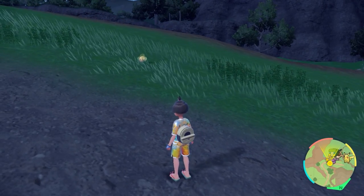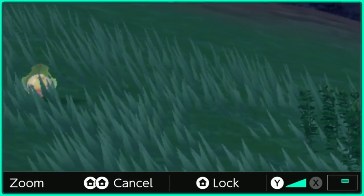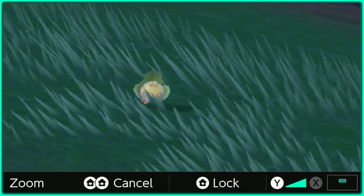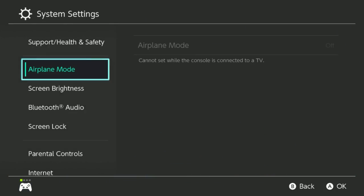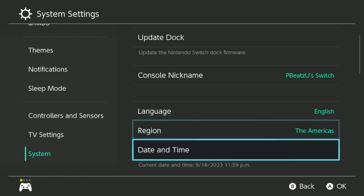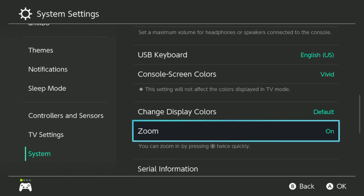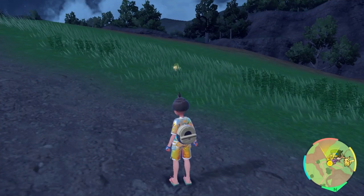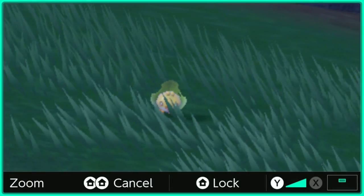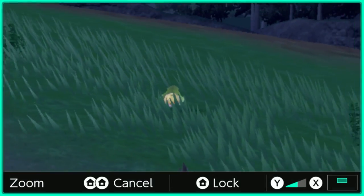There are a lot of small Pokemon with the bug sandwich, so you're going to want to be able to zoom in to distinguish what is a shiny and what is not. To do this, press the home button, go to your settings, go all the way down to system, then go down to zoom in and zoom out. Make sure that's enabled, and that way when you're in your game, you can double tap the home button to zoom in and use Y and X to play around with the zoom.